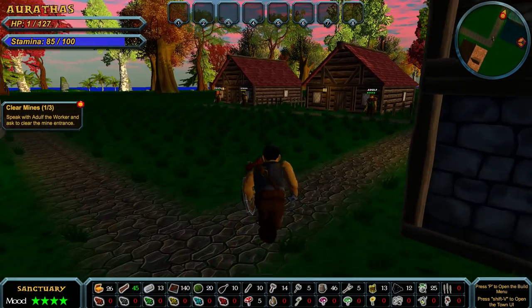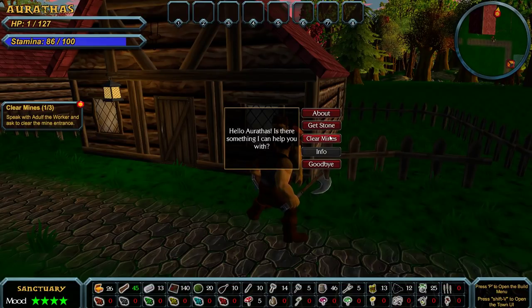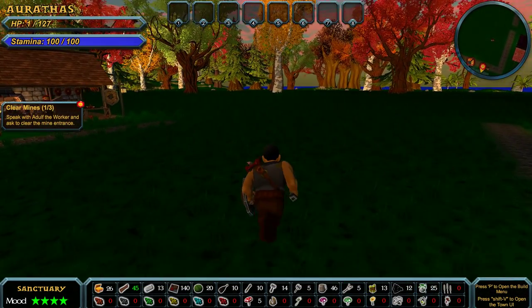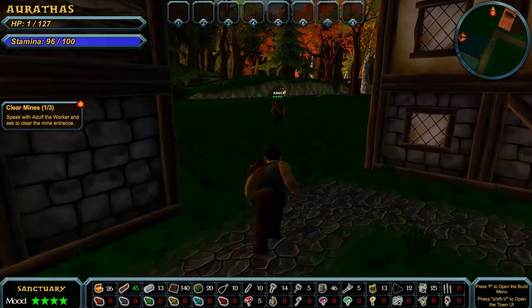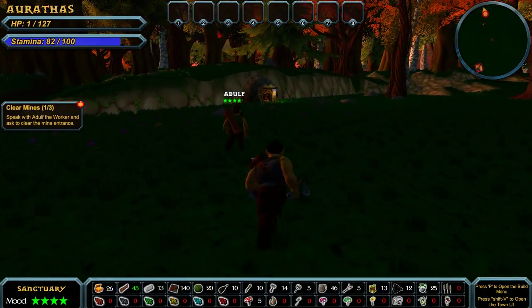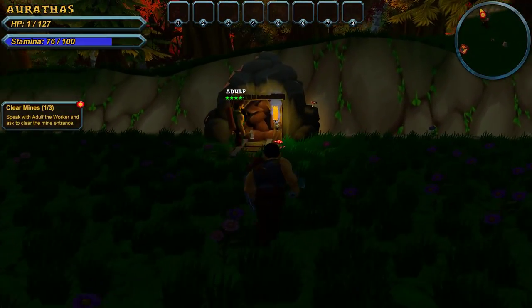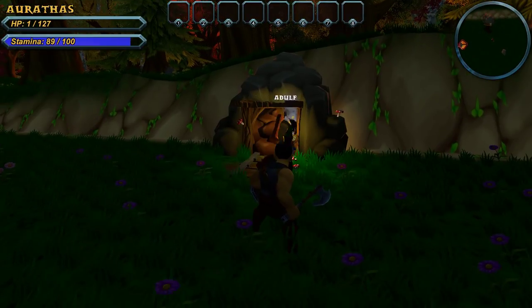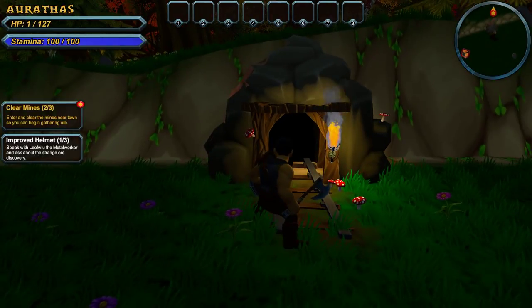Speak with Adolf the worker. Hey dude, they said talk to you. Clear the mines. 'I can clear the mines for you — just give me a moment.' Oh, okay. That easy, huh? Let's do this. Let me in — because I'm probably going to have to kill some stuff in there. Enter and clear the mines.